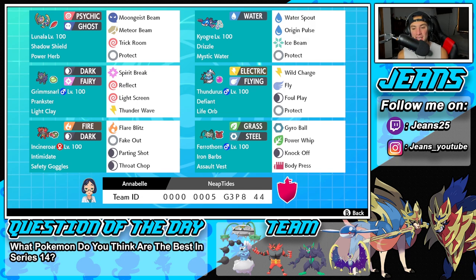Final Pokemon on today's team is going to be Ferrothorn. I love Ferrothorn up against physical attackers — this thing is so bulky on the defensive stat and it can stall out battles. This one has Gyro Ball, Power Whip, Knock Off, and Body Press. It's got Iron Barbs and the Assault Vest. If you want to rent the team for yourself, the rental code is at the bottom of the screen, but let's get after it.